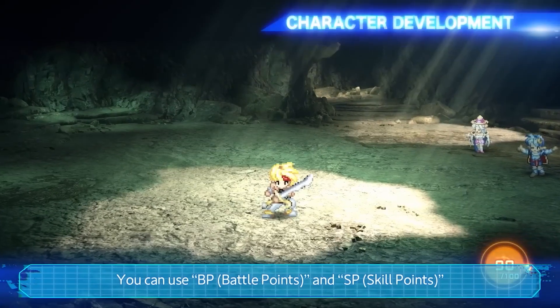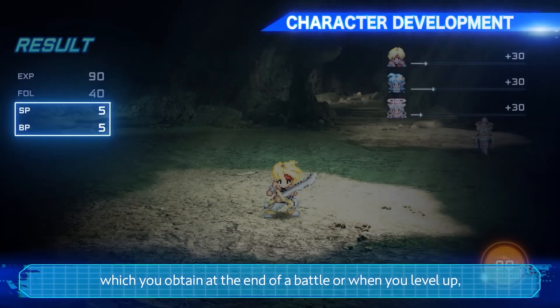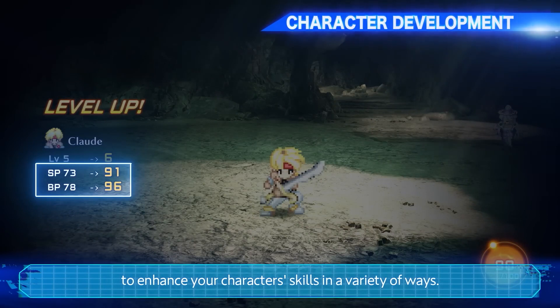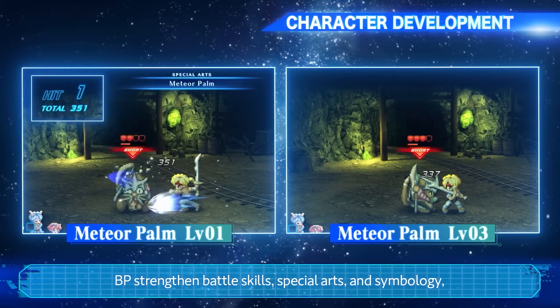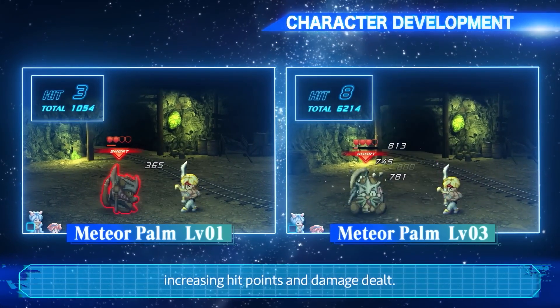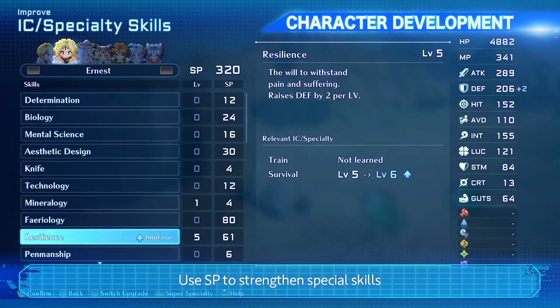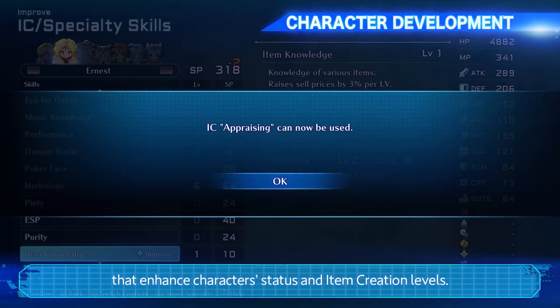You can use battle points and skill points, which you obtain at the end of a battle or when you level up, to enhance your character's skills in a variety of ways. Battle points strengthen battle skills, special arts, and symbology, increasing hit points and damage dealt. Use skill points to strengthen special skills that enhance a character's status and item creation levels.